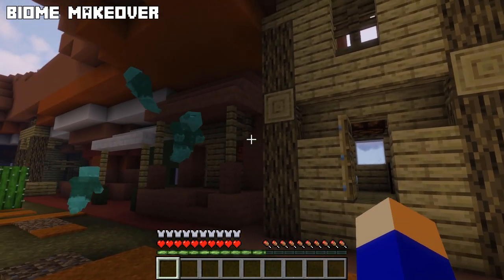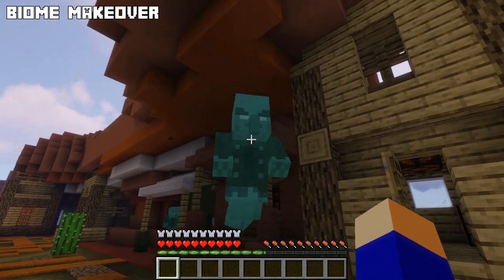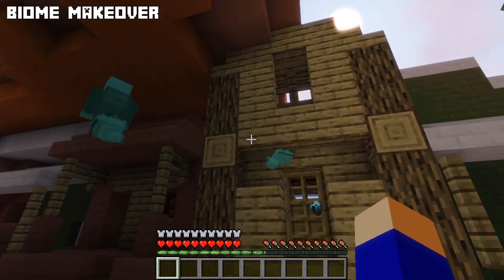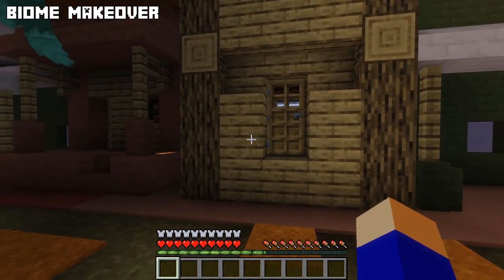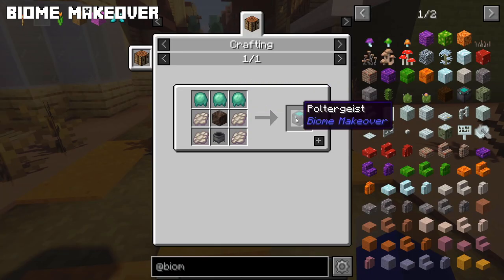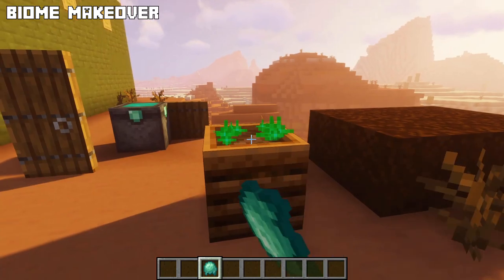These ghost towns actually have ghosts. Ghosts are neutral to players until provoked. They can be seen flying around and through anything, and they can interact with certain things. They drop ectoplasm which can be used to craft a poltergeist block, or used to convert composting material into soul soil in a composter.